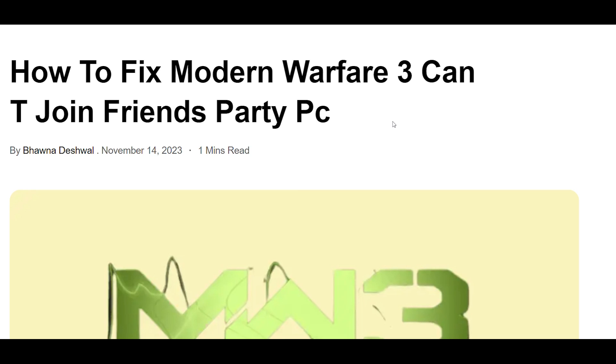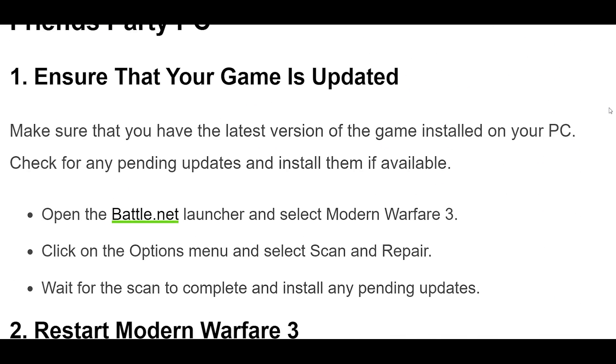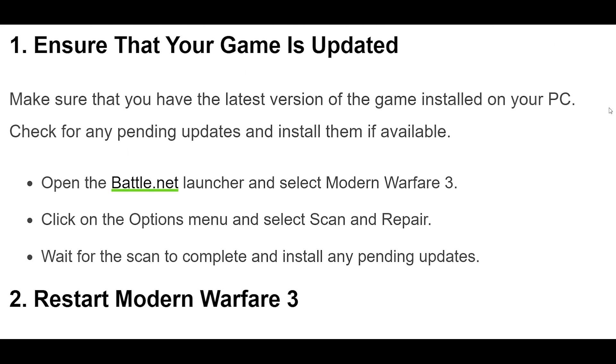How to fix Modern Warfare 3 can't join friends party on PC. Make sure that you have the latest version of the game installed on your PC. Check for any pending updates and install them if available. Open the Battle.net launcher and select Modern Warfare 3. Click on the Options menu and select Scan and Repair. Wait for the scan to complete and install any pending updates.